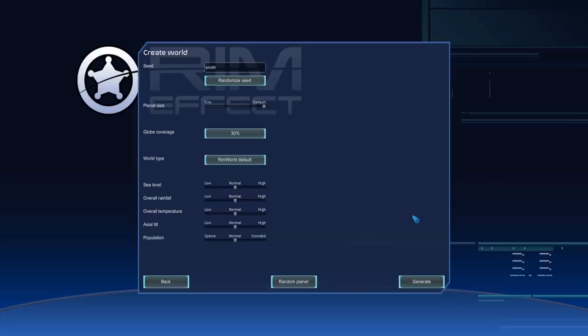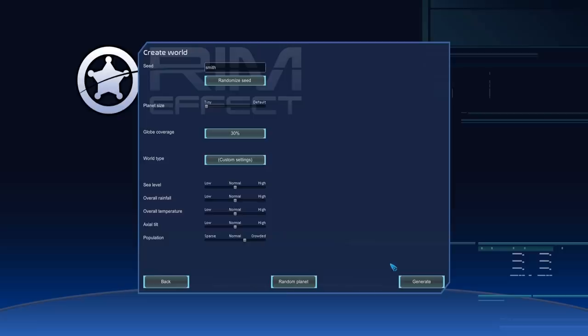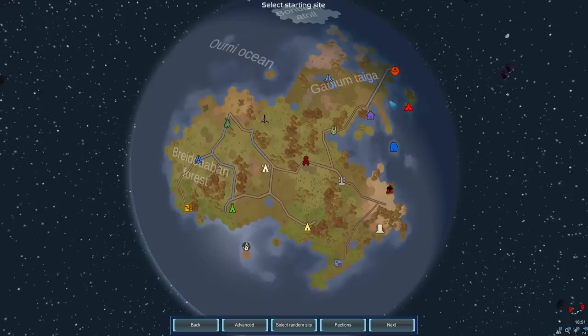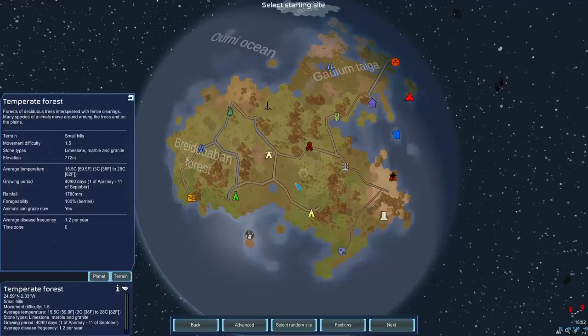This also adds nicely to the difficulty since we're going with a small planet. We have a lot of faction mods from the separately named Rim Effect Races series that adds Mass Effect races, so I want a small planet size with higher population. That way the difficulty will be naturally very challenging. We'll need to carefully juggle the moods of neighboring nations, because where we settle will determine who we become enemies with and who we need to please for the storyteller mechanic.